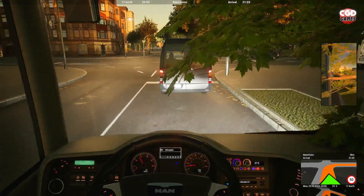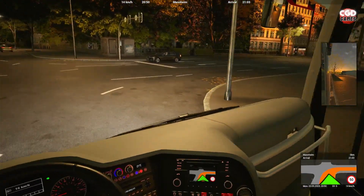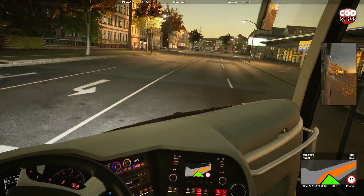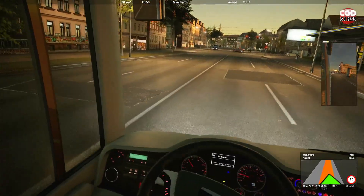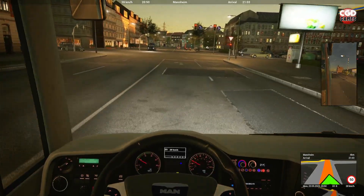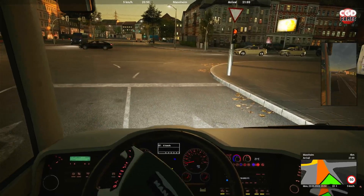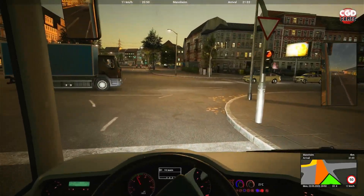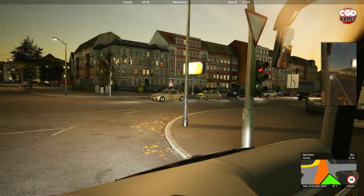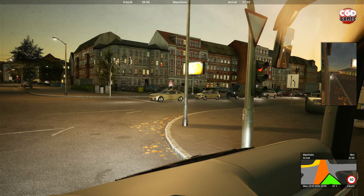I'm hoping that when the patch does drop, that AI issue is fixed, because it is annoying when you're trying so hard to get a clean run and the AI goes and ruins it for you — it is a bit of a choker. So, on our way to pick up our passengers. The sat nav is asking me to be in the left lane when we need to go straight ahead — I don't know why. We'll just keep an eye on these traffic lights.